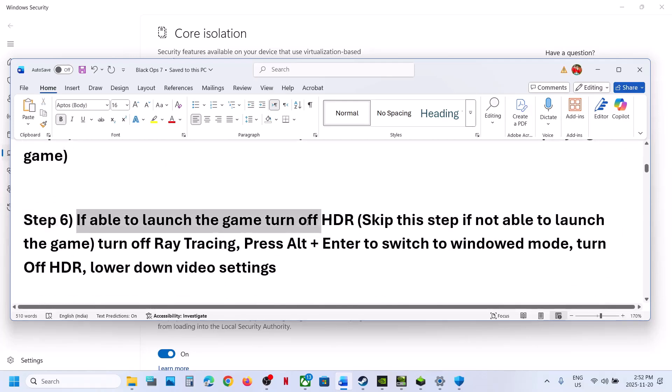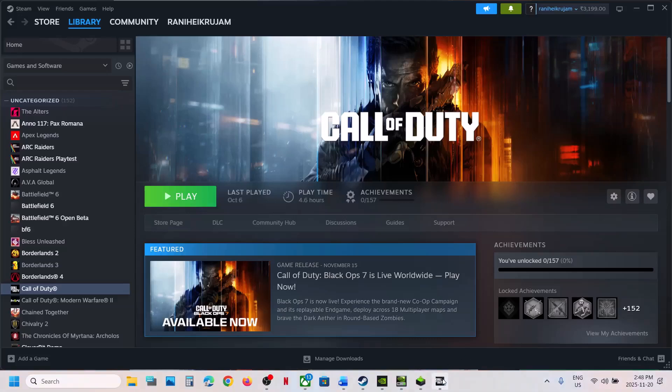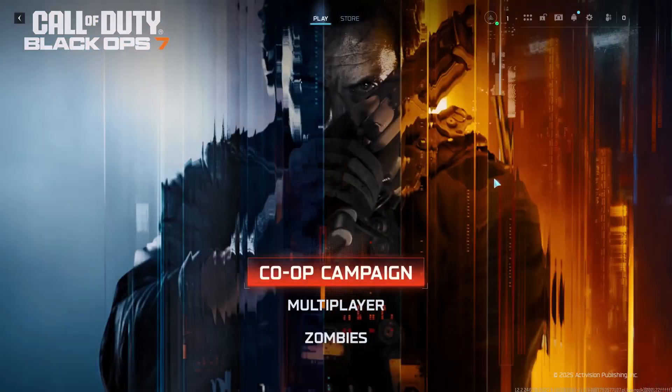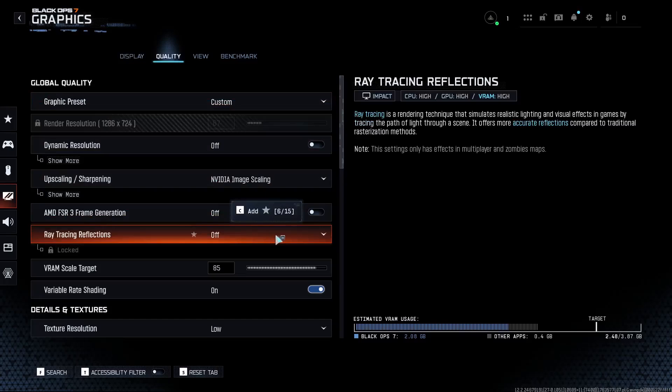If you're able to launch the game, you can skip this step if you cannot launch it. If you can launch the game, turn off ray tracing. Launch the game, go to Graphics settings, then go to Quality, and if ray tracing is on, turn it off and check.